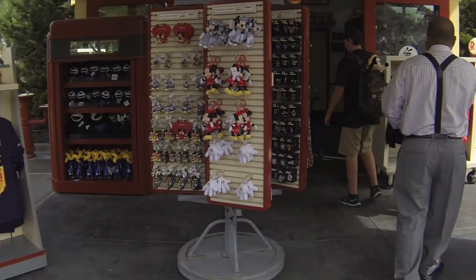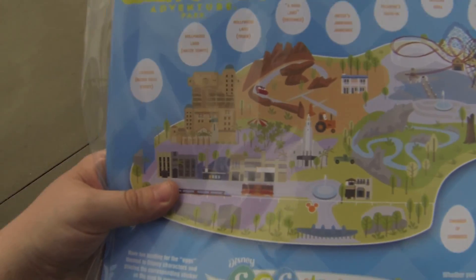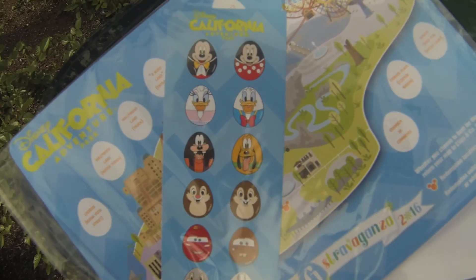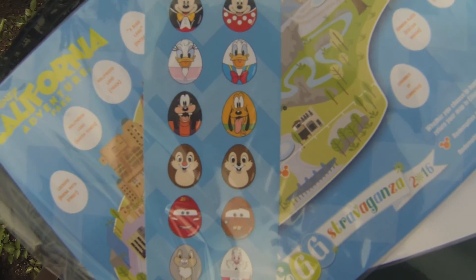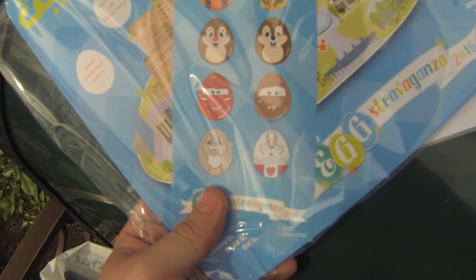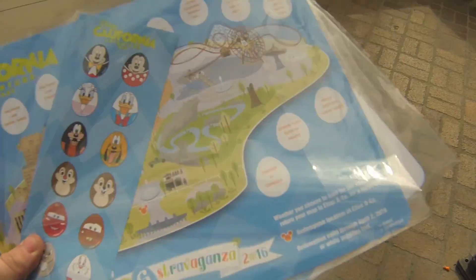So this is the map right here. As you can see, there are several places where we can look for eggs. The stickers are right here — we have Mickey Mouse, Minnie Mouse, Daisy, Donald, Goofy, Pluto, Chip and Dale. And since we're in Disney California Adventure, we also have Lightning McQueen, Mater, Thumper, and the White Rabbit. I got two maps because I'm going to be getting two eggs.